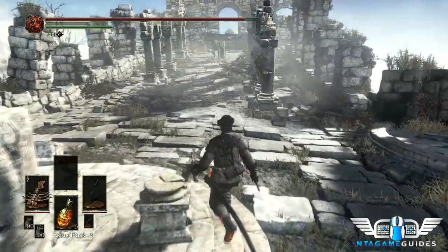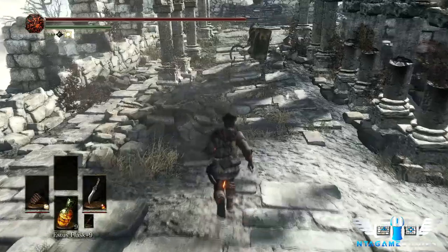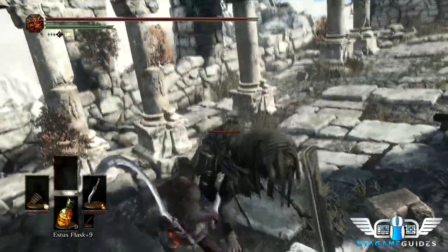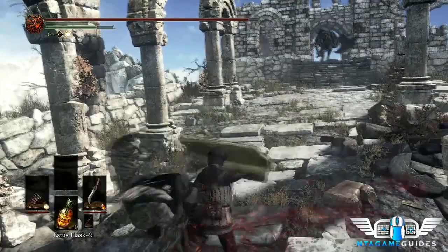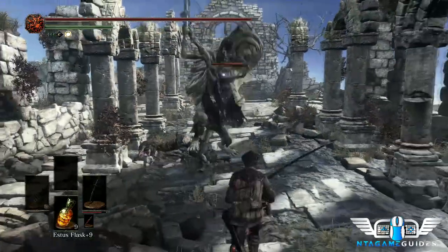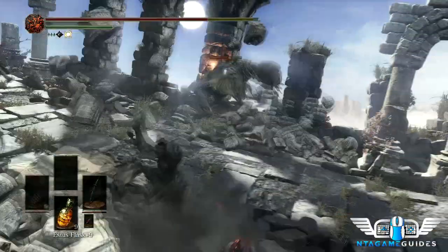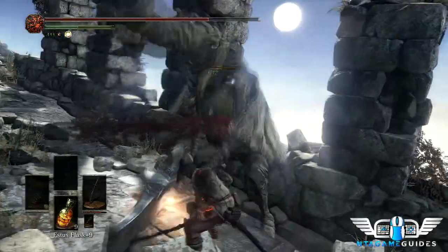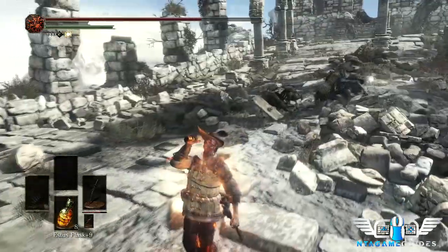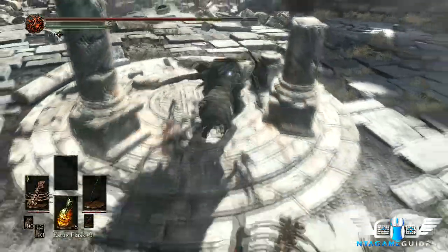The first guy with the shield can be dealt with by kicking the shield out of the way or getting behind him for a backstab, but you're on borrowed time because the other enemies are already coming. Kick the shield — and here comes the big dude with the axe. I recommend using the frayed blade and just try to dodge him. He has that one attack that knocks you way back, and then more enemies are incoming including the one I hate most — the dual-wielding bandit knife serpent.